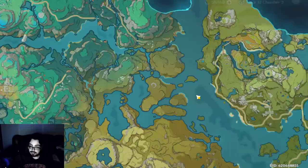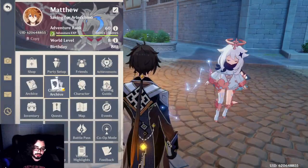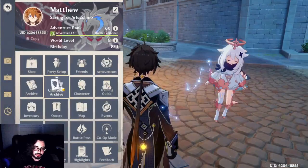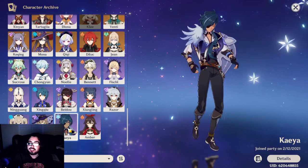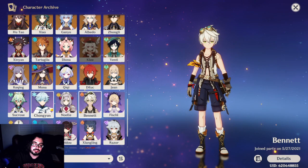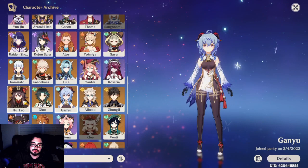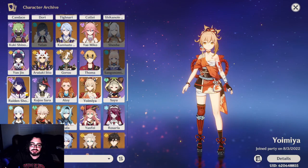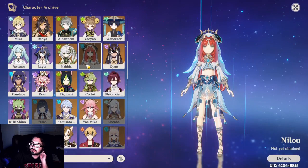If you have certain DPS characters — like Ayaka, Childe, Xiangling, Diluc, Keqing, Ganyu, Ayaka, Yoimiya on certain teams, Raiden Shogun for big C2 numbers — Kazuha works well with them. Furina kind of replaces him in a lot of different teams now, so you can use one on each side. If you don't have enough proper buffers, Kazuha is definitely one I recommend. Characters like Lainey and Freminet work great with him too.